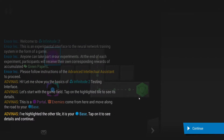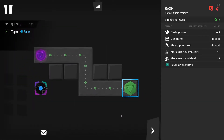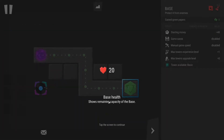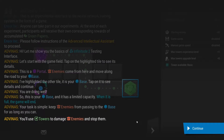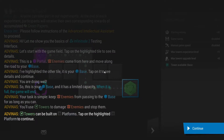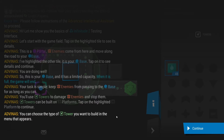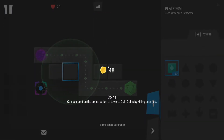The game highlights the base tile. This is your base — it has a limited capacity, and when it is full the game will end. Base health is 20. Your task is simple: keep enemies from passing to the base for as long as you can. You'll use towers to damage enemies and stop them. Towers can be built on platforms, and each tower type has a price in coins. You can build only towers for which you have enough coins. I've got 48 coins now.